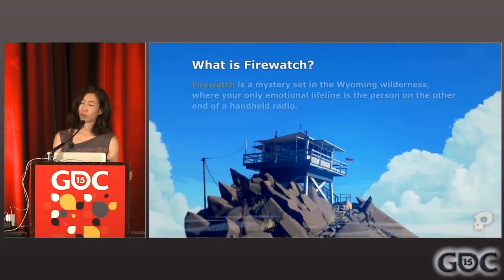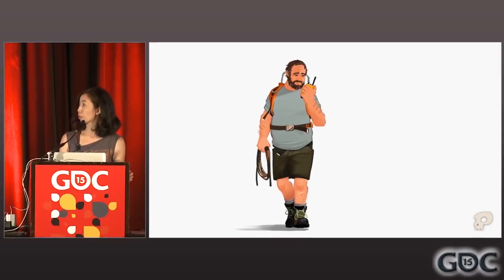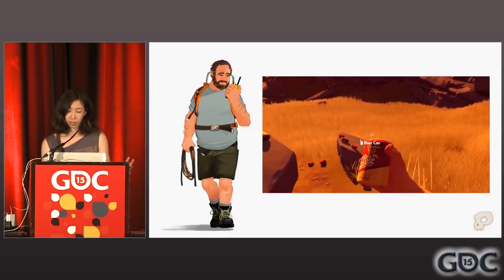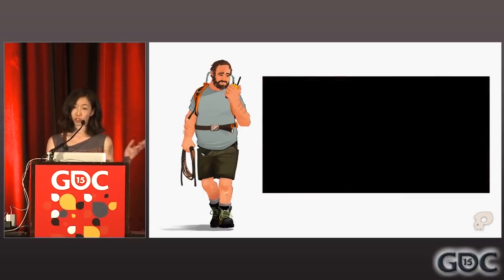Let's back up a little bit. What is Firewatch? Firewatch is a mystery set in the Wyoming wilderness, where your only emotional lifeline is the person on the other end of a handheld radio. It is a narrative exploration game made in Unity engine — we were using Unity 4.5 all last year and have just transitioned into Unity 5. You play as Henry in first person, and you have full body awareness in the game. You can look down and see your body, see your boots going through the grass, your hands interacting in the world, and you spend a lot of time talking to Lila over your handheld radio — she's your supervisor.